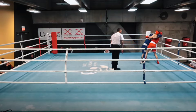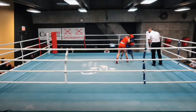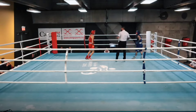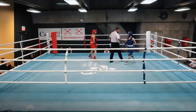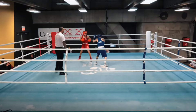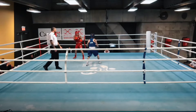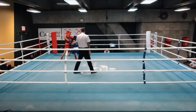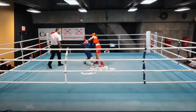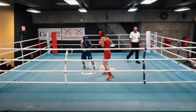Celeste with a nice right hand to the body, but gets held on the inside. Celeste is going to have to find a way to get in on the inside without being held. Red doing an absolute fantastic job keeping her distance and clenching when Blue gets in on the inside. And a big left hand from Red connects.